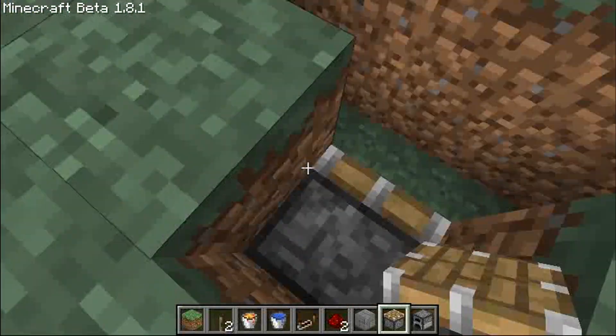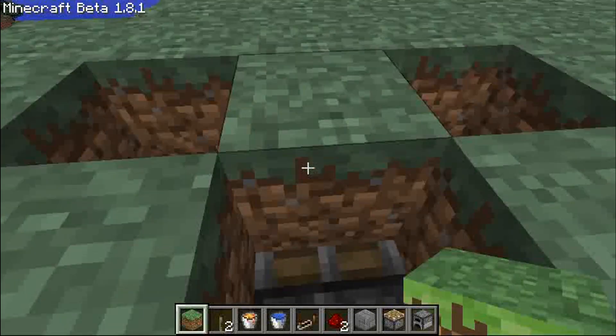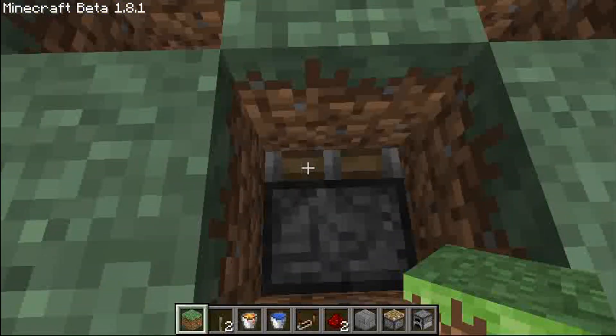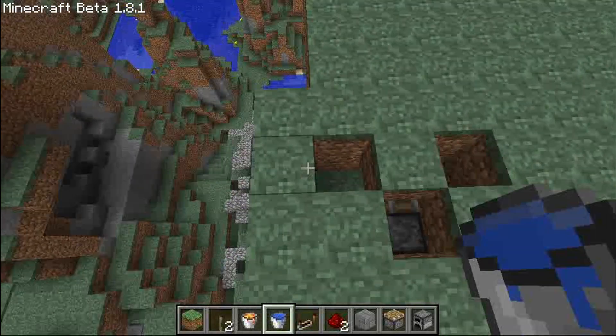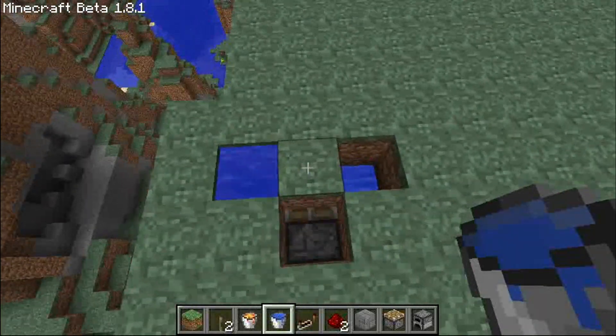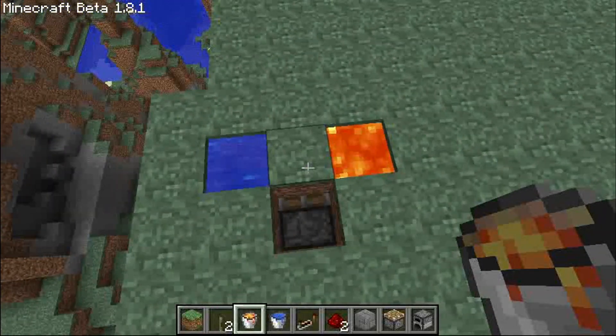Next we're going to place a block of dirt in front of the piston but above it, above the base level. Then we will put water in one side and lava in the other side — this will make a cobblestone generator. So there's our cobblestone generator.